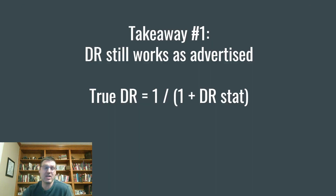First takeaway: the damage reduction stat seems to still work as advertised in all locations I've tested. The true damage reduction you get is 1 divided by (1 + the damage reduction). So 100% damage reduction reduces your damage by 50% — it becomes 1 over 2. 200% damage reduction becomes a 66% reduction in total damage — you'd go down to 1/3 because you're at 1 over 3. That appears to be very consistent and not changing across any of the levels I'm testing.